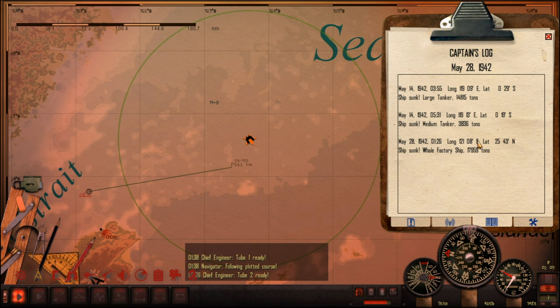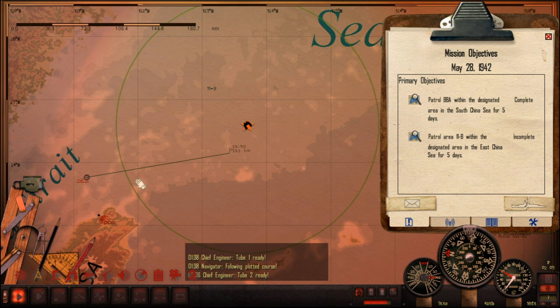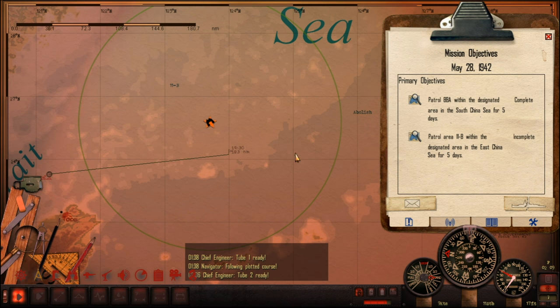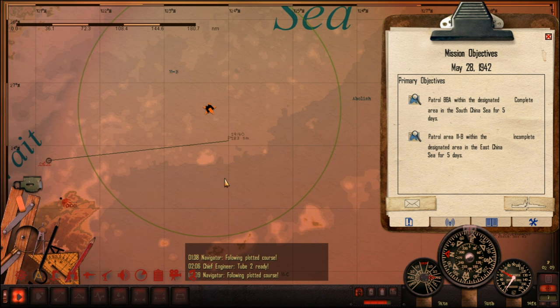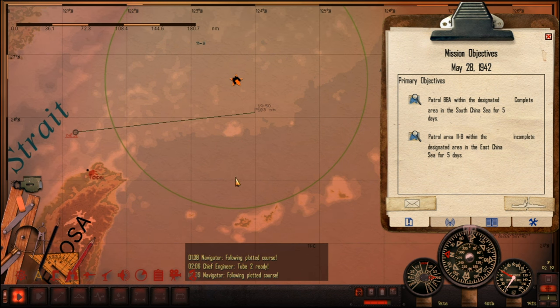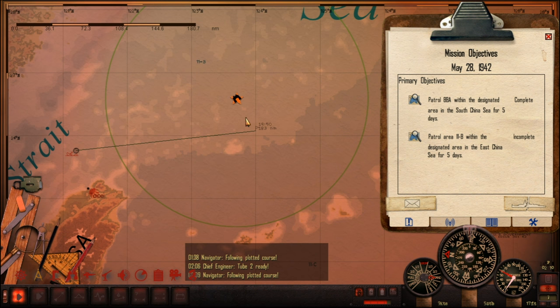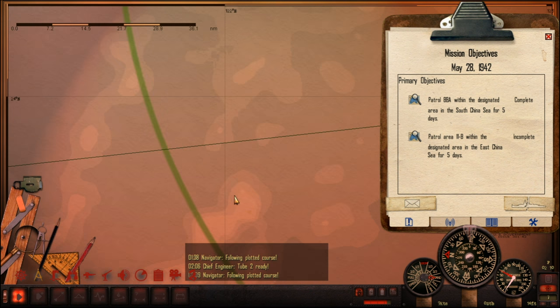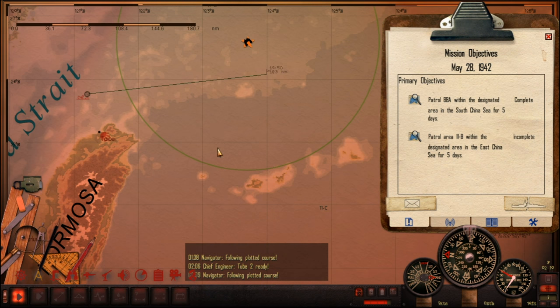We have to now patrol this area here. I'm thinking sticking to that nice deep water would be a start. But what we might do is actually stick to the south of this patrol area and try and stay near this deep water in case we need to skedaddle quickly away from enemy warships. But depending on how deep it is here, we might also stay in this kind of area where we've got plenty of moderately deep water. I don't like this shallow stuff here. We've got to watch out for these islands as well, so we're going to try and give them a wide berth.